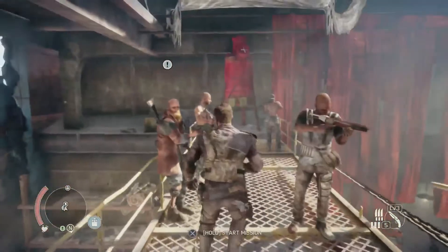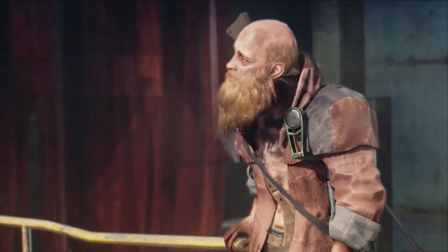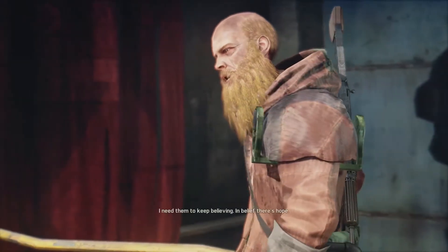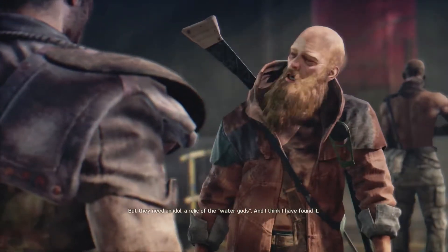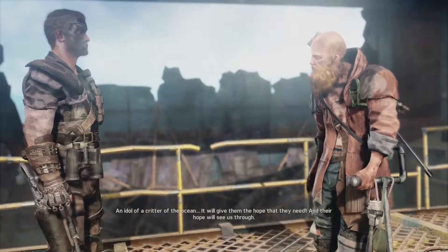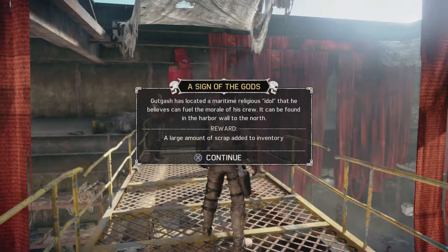Killer — the steel you brought has been very useful. You know my people believe that the big witch will once again splash these barren shores. I need them to keep believing — in belief there's hope. But they need an idol, a relic of the water gods, and I think I found it. An idol of a critter of the ocean — it will give them the hope they need. You'll find it in the wall north of here. Scott Gash has located a maritime religious idol that he believes can fuel the morale of his crew — it can be found in the harbor wall to the north.